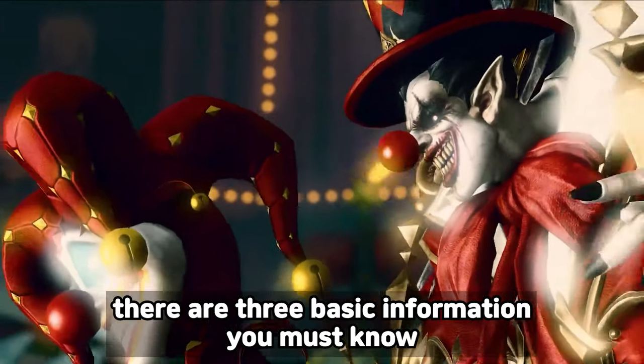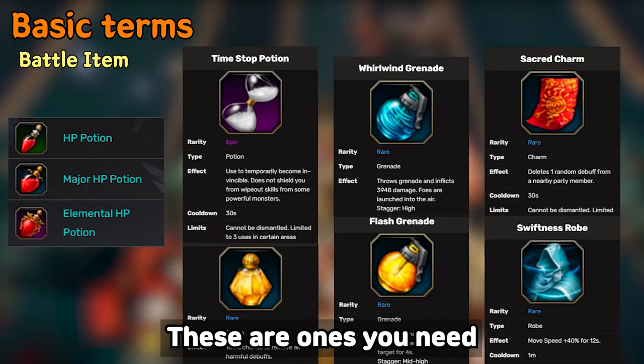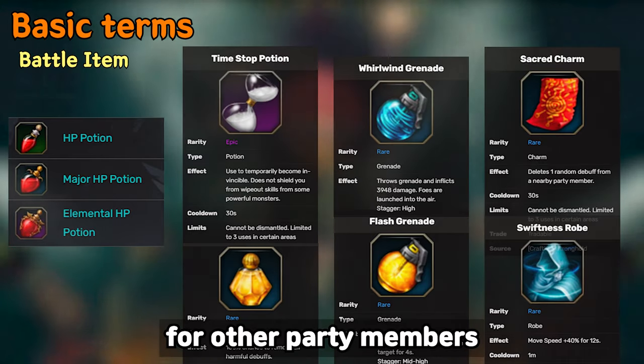Before going in, there are three basic pieces of information you must know. First, battle items — these are the ones you need. There are plenty of CCs, so don't forget to take sacred charm for other party members.